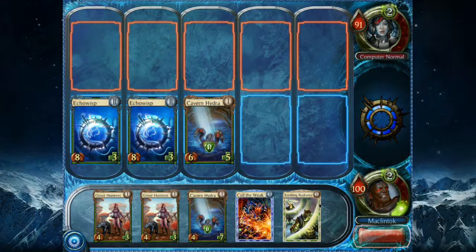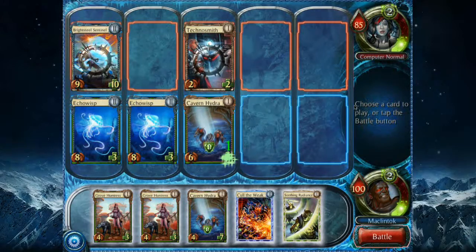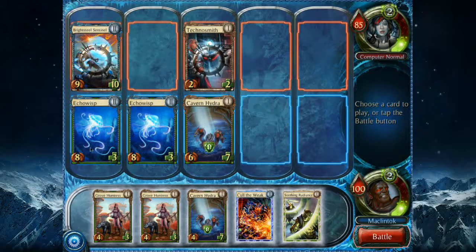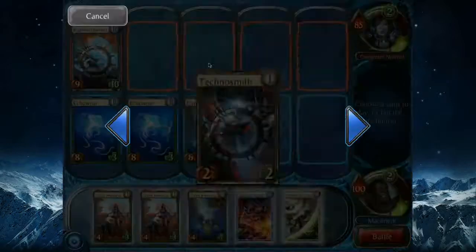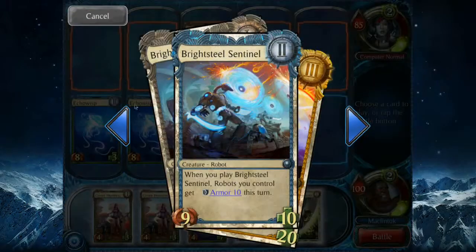The match is still pretty even. I haven't done a whole lot of damage to the CPU, but things are going to change very quickly. The CPU now has a level two Bright Steel Sentinel. What the CPU could have done is played the Technosmith first and then the Bright Steel Sentinel, but this only affects robots — and the Technosmith is a human creature, not a robot.